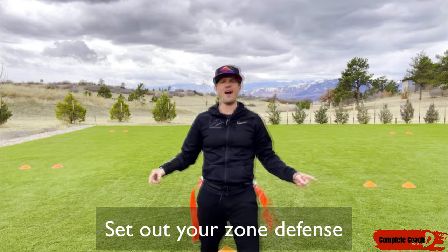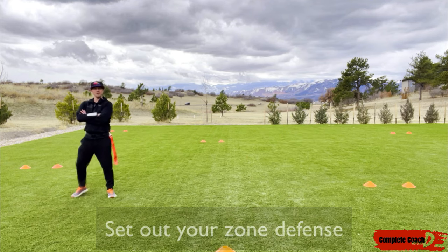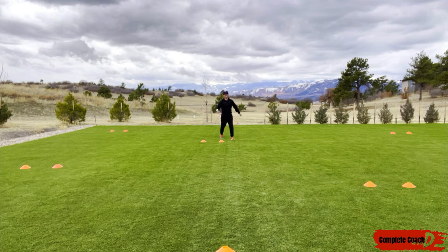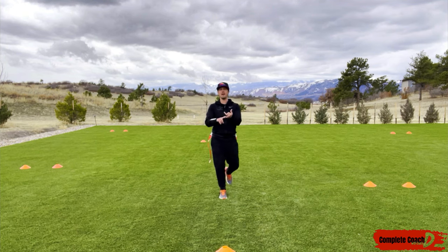I've got my routes set up, and now I want to place a wide receiver here and a wide receiver here so they can run the different routes. The first thing I want you to do is set out your defense. Let's say you have two linebackers — one here and one here — just standing for this drill. I've got two cornerbacks, one on each side, and a safety right here. So I've got a two-two-one defense.